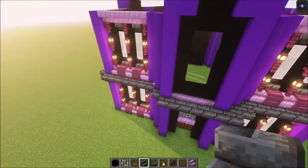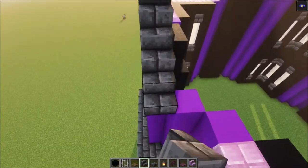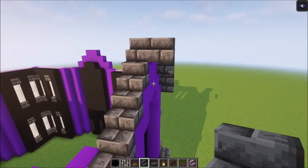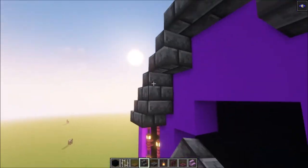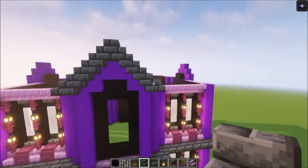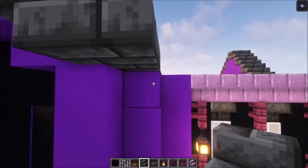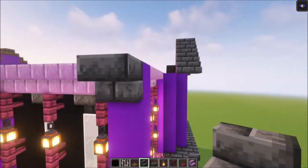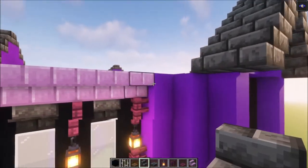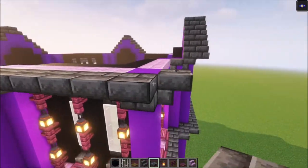Next up, we're going to build in the arc shapes. Add some stairs on both sides, then go in one block. After that, make sure you place some stairs underneath as well — do this for each arc shape. Take your stairs again and place them underneath, going all the way around. Then take some slabs and place them going all the way around as well.